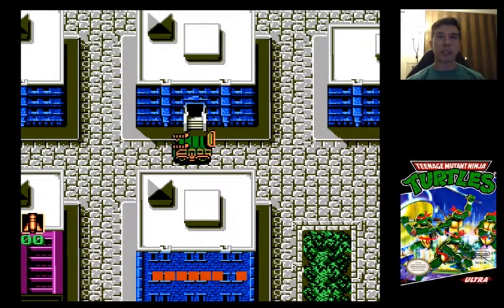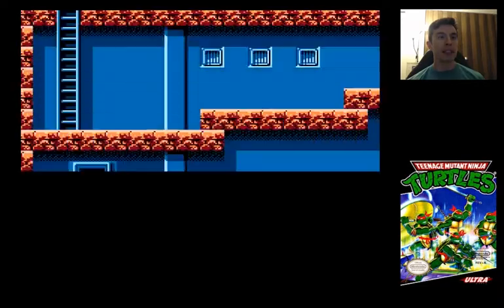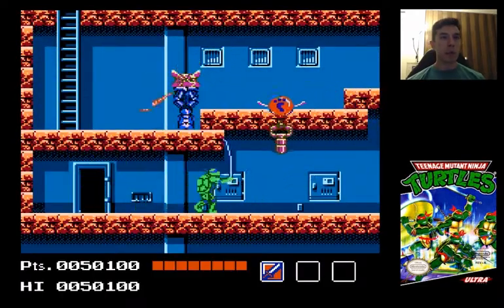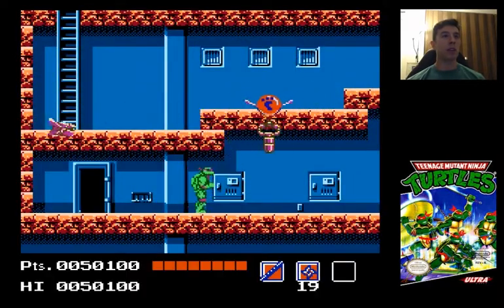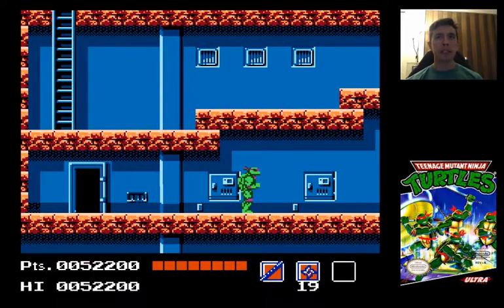So the first order of business is to get missiles and also to heal up the turtles. To do that you just press Select to get out of the van. And this first place is where you want to do your healing. There's a half pizza, a slice of pizza, a full pizza, and missiles here.